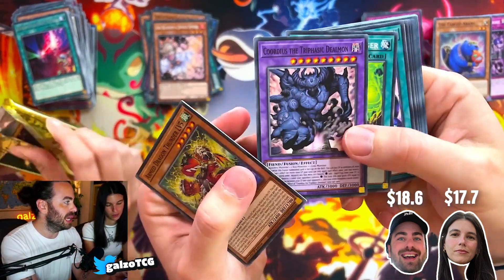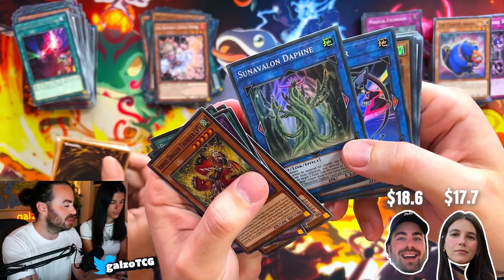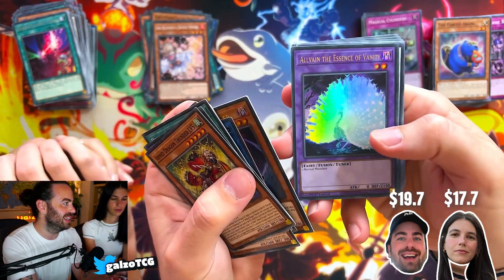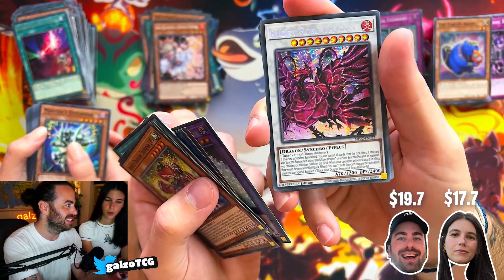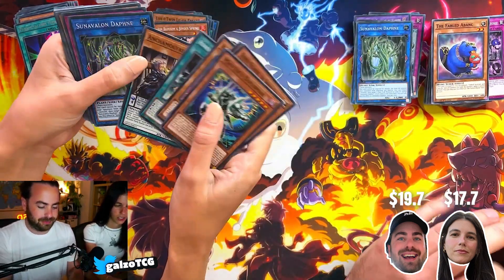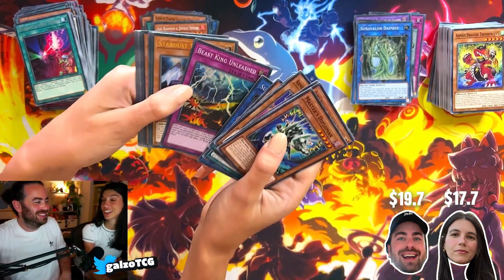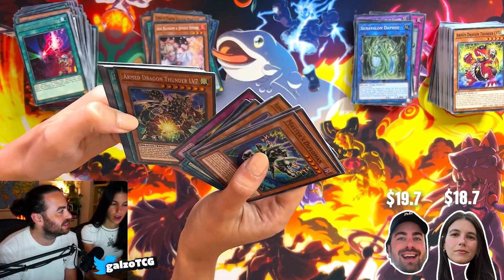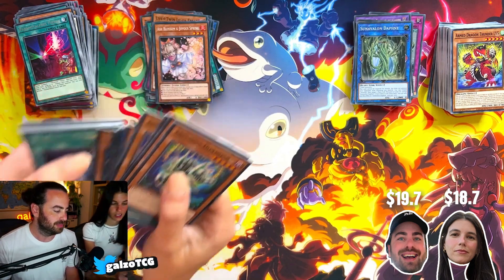My booster: I got the Super Poly — awesome! We got Binary Blader, Dimension Shifter — let's go, that's a good one — the Albion, and Ruddy Rose Dragon. Rose all day! Then I have Sun Valium Daphne, Beast King Unleashed for the third time, Stardust Trail, the Revived Sky God, and Armed Dragon Level — this was kind of a normie one.